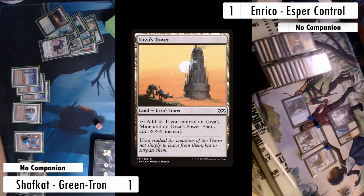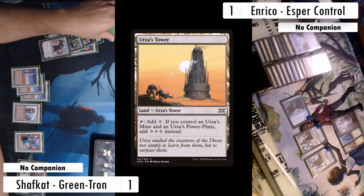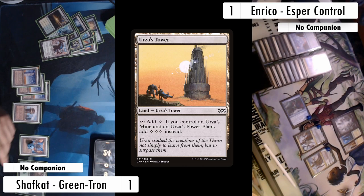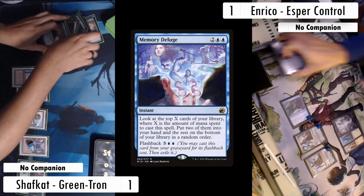Enrico upticks both Teferis, swings at me for two, then has the luxury of going to discard at seven cards. On my turn I actually find my Tron piece again — a Power Plant. I cast the Relic of Progenitus I have in hand, play it immediately, exile all cards from all graveyards — especially with that Memory Deluge in there — and find a redraw. Then I pay six, cast a Worm Coil Engine, and take it from there. At my end step Enrico casts a Snapcaster Mage for value with no targets — but it's another threat.